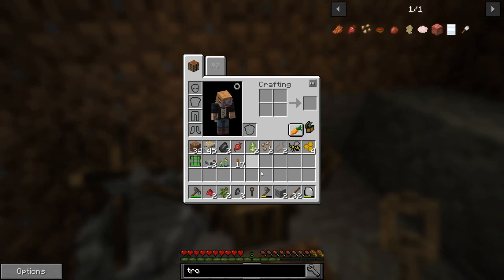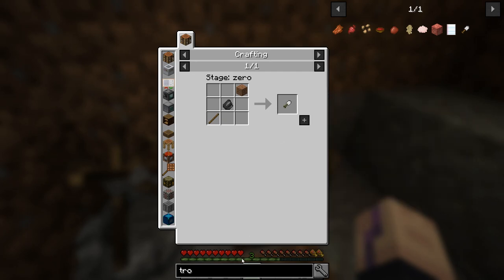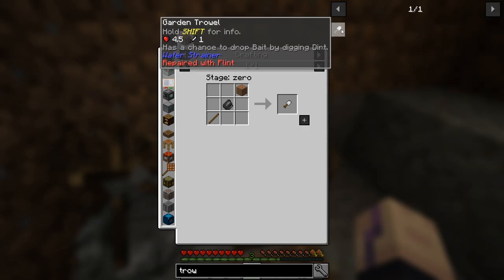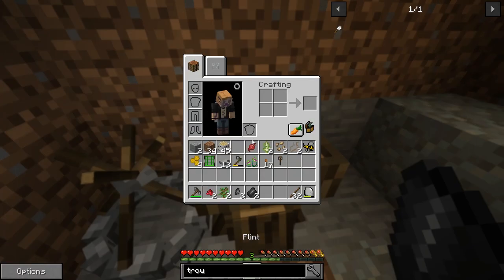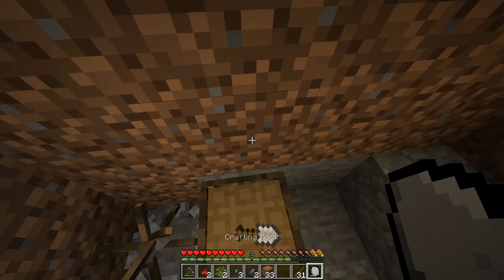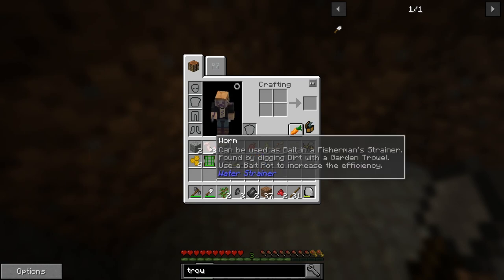We could make a shovel too, but apparently this trowel is a little bit better - it counts as a shovel and has 250 durability, which is actually even better than the stone shovel. The good thing is you get bait while you dig up dirt, and the bait we can later use for fishing or for a water strainer. So let's make this trowel - it's our little shovel for now. And every time I dig, there's a chance we get little worms.